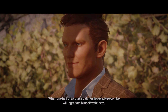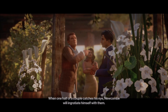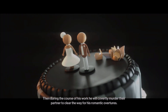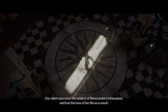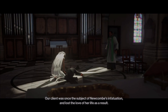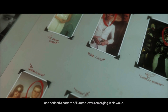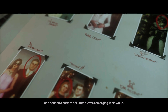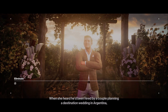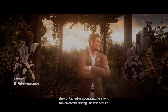When one half of a couple catches his eye, Newcombe will ingratiate himself with them. Then during the course of his work, he will covertly murder their partner to clear the way for his romantic overtures. Our client was once the subject of Newcombe's infatuation and lost the love of her life as a result. Having some suspicions, she's followed Newcombe's career closely ever since and noticed a pattern of ill-fated lovers emerging in his wake. When she heard he'd been hired by a couple planning a destination wedding in Argentina, she contacted us about putting an end to Newcombe's sanguine love stories.